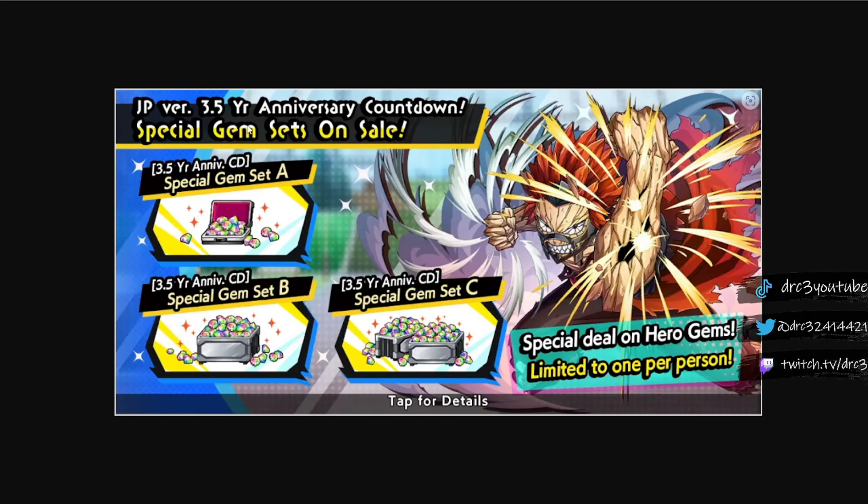Additionally, we're going to get the JP 3.5 year anniversary countdown sales, which will probably start in November. You'll be able to get these different packs — this is the typical packs we see. This one here is probably 500 hero gems for $11.99 typically, and I would say that's probably the best one to buy because it's the best bang for your buck. Spend as you guys see fit, or don't spend if you're free to play.